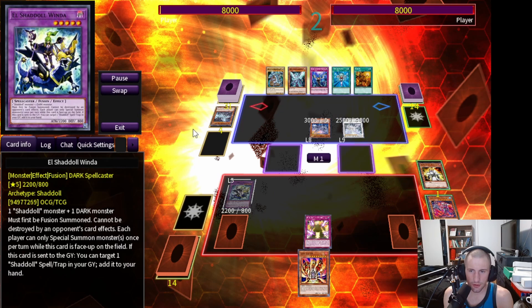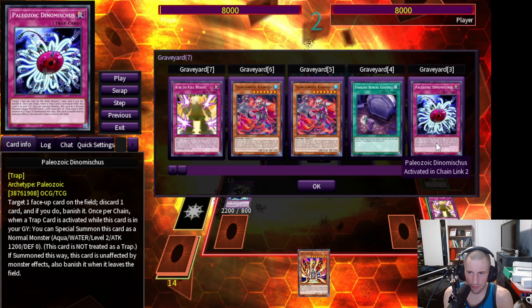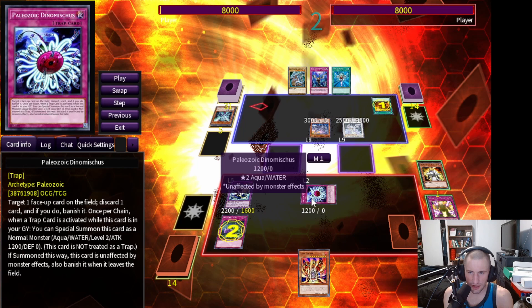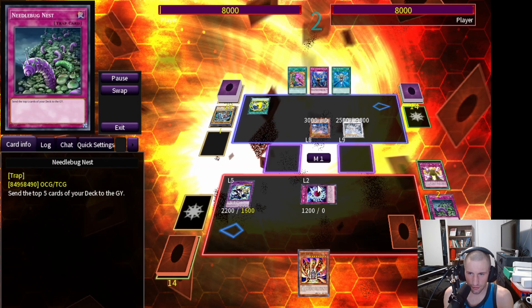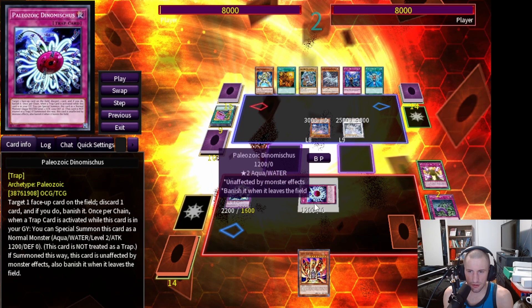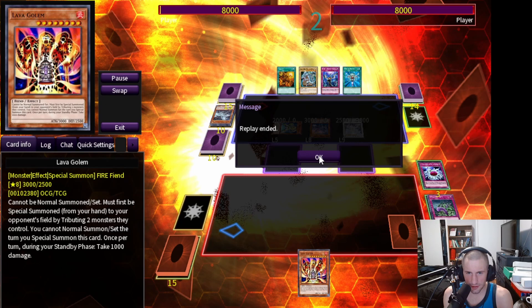We activate Rise to Full Height and chain a Paleozoic trap from the graveyard — he negates that with the Spirit Dragon. What we're trying to do is get a Paleozoic trap on the field to target with Rise to Full Height to keep Winda safe. We activate Needlebug Nest to try and mill 5, but first activate the Dynamistice effect from the graveyard to get it onto the field. We don't hit anything impactful though. Our opponent resolves Trade-In and Pot of Desires, ending up with 6 cards in hand. He can bounce the Winda with Blue Eyes Jet Dragon, so we are in trouble — the Lava Golem isn't going to be enough and we take the loss in Game 1.